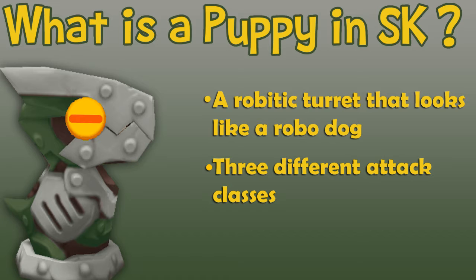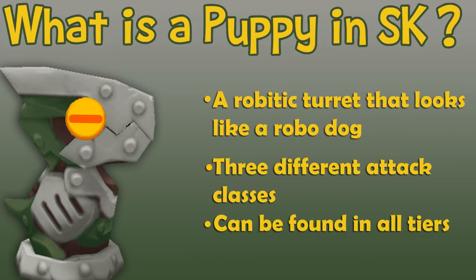They're either projectile, rocket, or spray-based. Now puppies can be found in tiers 1, 2, and 3, but we're just going to be looking at the tier 3 version for this video.